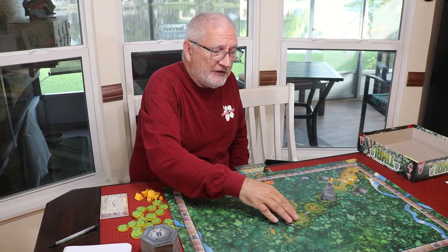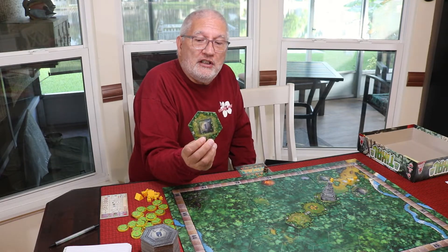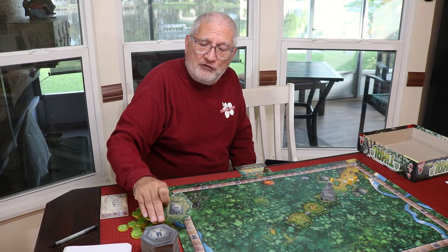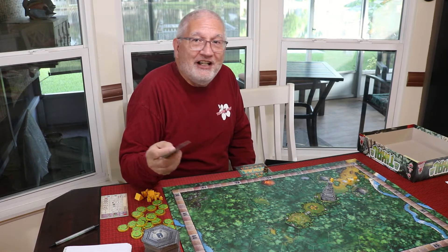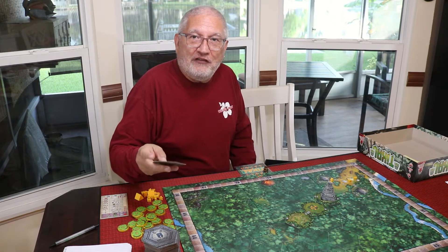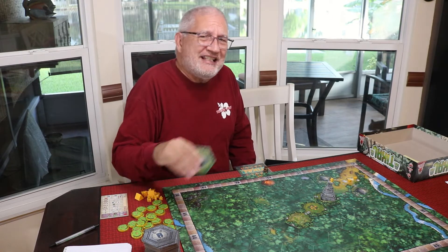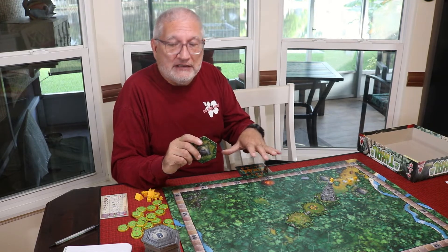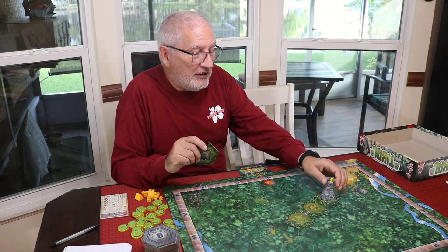There are different types of tiles that come out during the game. Some are temple bases — this one is a level one, meaning you start building a temple on it. The tiles are organized alphabetically in the stack; as you go deeper, the letters advance. Early tiles like an A tile start at temple level one, but tiles further down the stack may begin at level four or five, so you don't have to build as high to reach level ten.